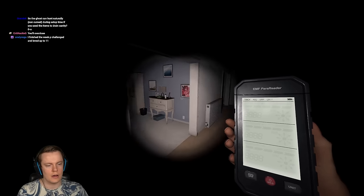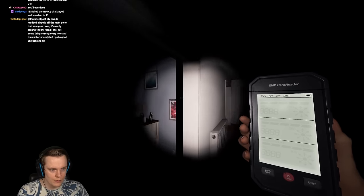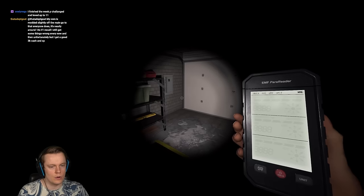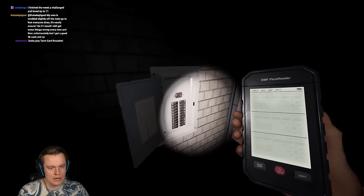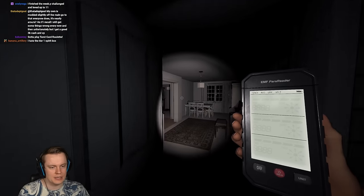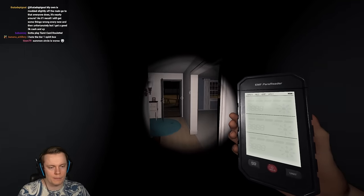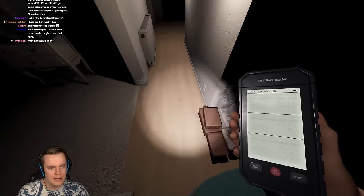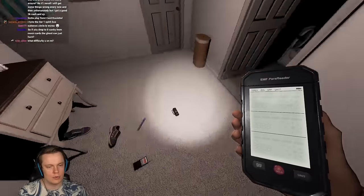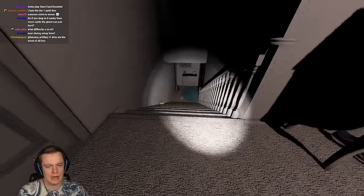When you start a game on intermediate or higher, you want to first get your bearings a little bit. You want to obviously find the ghost room, and you want to turn on the breaker because it's extremely important. The new sanity system is super powerful. Lights used to already be important, but now they're even more important because if you turn on a light in this room, the entire room is now completely safe.